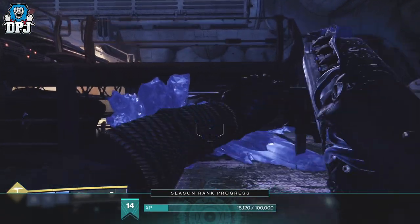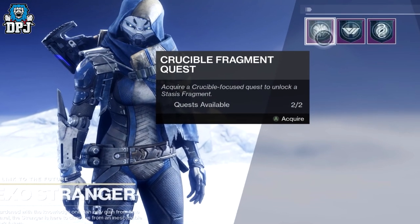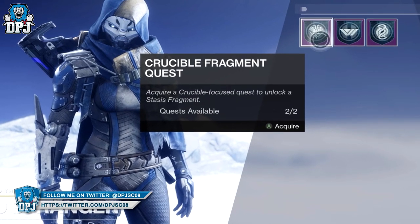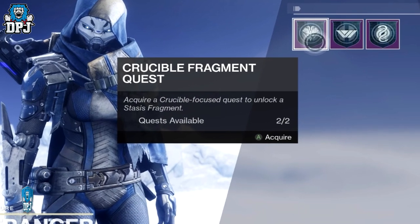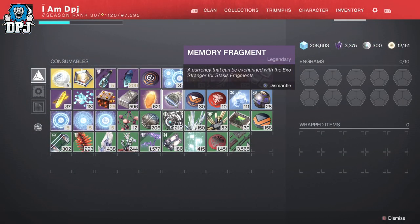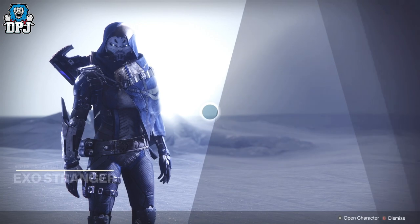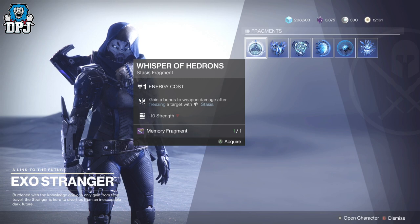When you get to this stage you can then head back to the Exo Stranger and she will offer you two weekly quests. These are what give you fragments for your subclass. These weekly quests aren't the easiest to do, but once you get them done you are rewarded something called a Memory Fragment, which if you take back to the Exo Stranger she trades you for a few different fragments — as you can see on screen — which will apply to your stasis subclass. These truly affect the way your subclass works, so they are definitely worth your time thinking about.